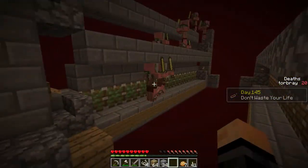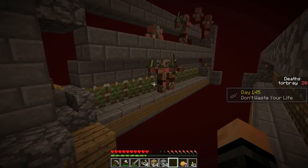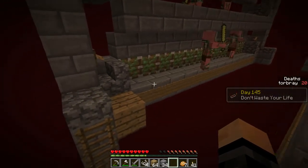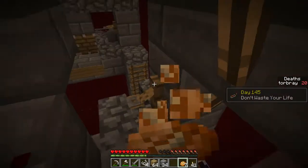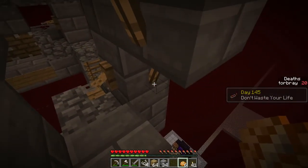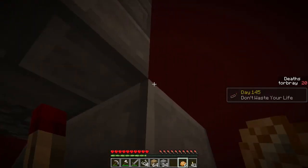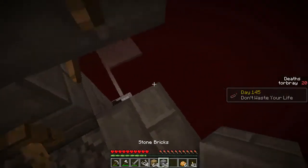What I was thinking was putting this pigman farm on a clock — using a burnout clock — and with that, it would push the pigmen off. However, I think the pulses are too short. Basically, when the tripwire is activated, this redstone torch is turned off, which allows a clock right here — which is dust on top of this block — to pulse rapidly and try to shoot the pigmen off.